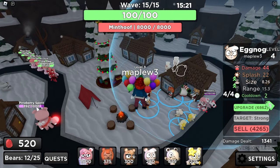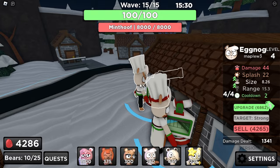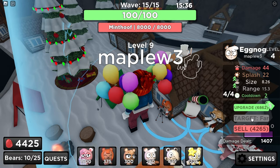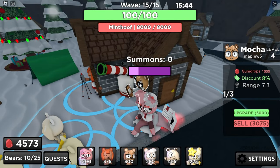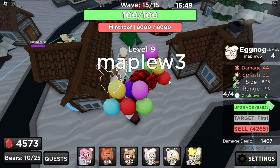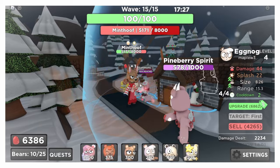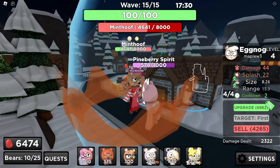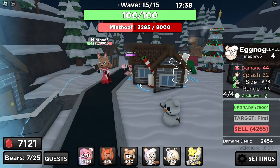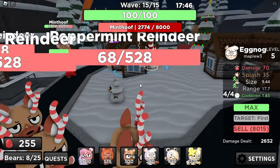Now that the boss is out, I could sell the extra two Mochas out here. I forgot to set these on first. You shouldn't sell this one because it's still giving discounts on upgrades — you also don't want to sell all your Starfruits, as that'll remove Mocha's discount on upgrades. Now I could sell these guys and finally upgrade this last Eggnog. Okay, there you go.